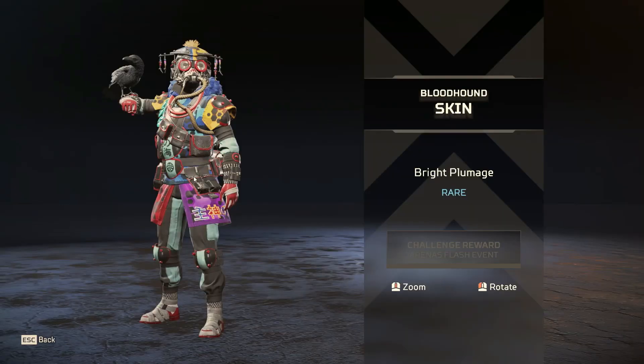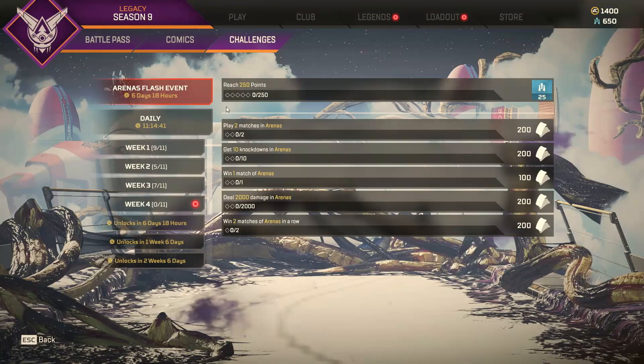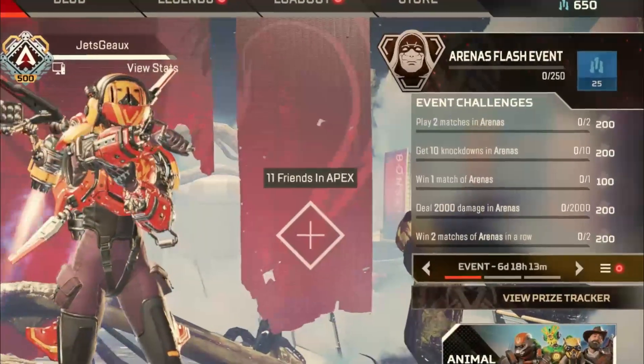If you want to get these cool skins and rewards such as battle pass points and a battle pass for free, complete the challenges in the arena's flash event that's live right now. The challenges are on the right corner of the lobby screen and you can earn up to 100 or 200 points for completing each challenge.